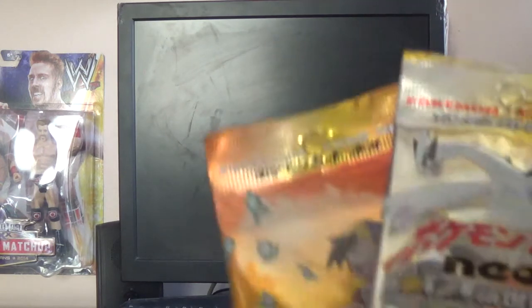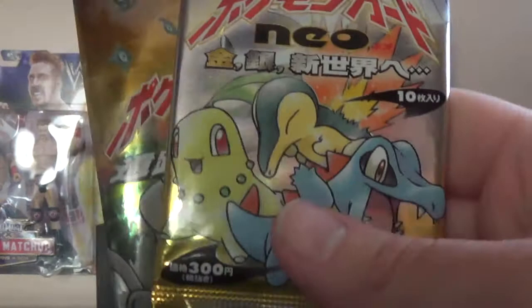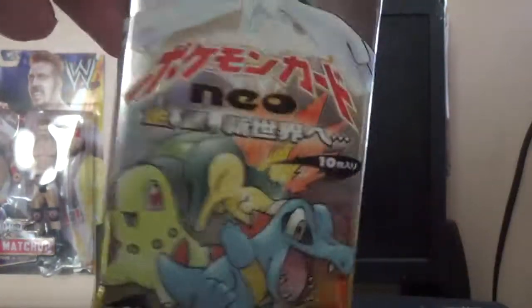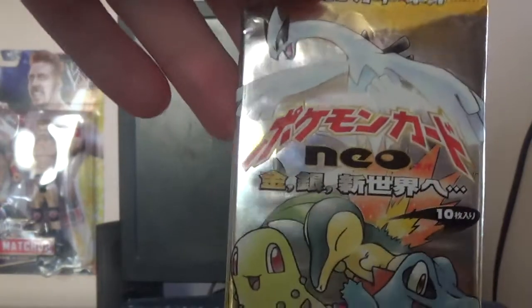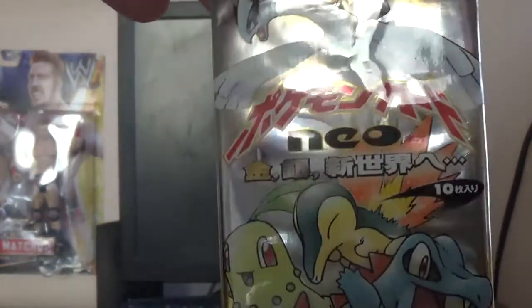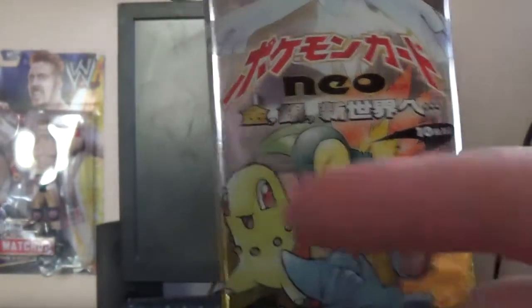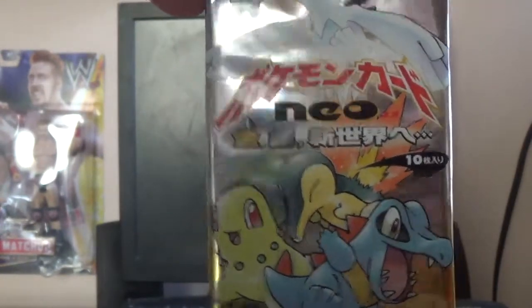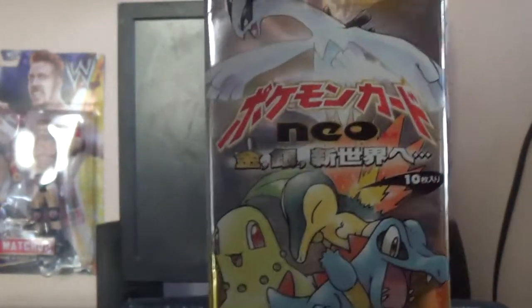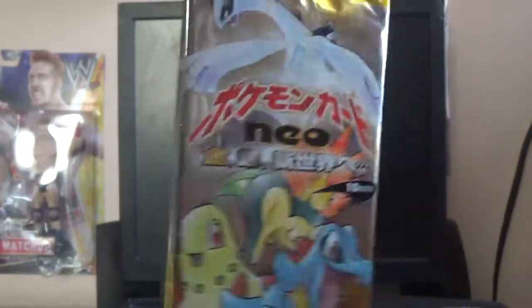I got a couple of Neo packages - Neo Series 1 and Neo Series 2. Just for time and convenience, I'm opening one per video. So this video will be Neo Series 1, or in the US we call it Neo Genesis. In this set, the Japanese and English sets are about the same, other than the fact that there were some Neo promos with Chikorita, Cyndaquil, Totodile and their evolved forms that were also featured in our English set. But this one will just feature just one of each of them while ours featured two of each along with their evolved forms.